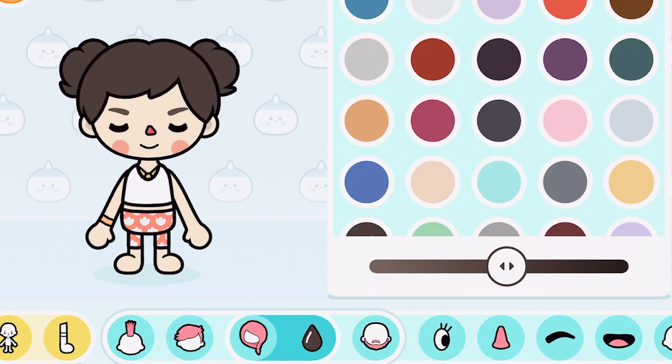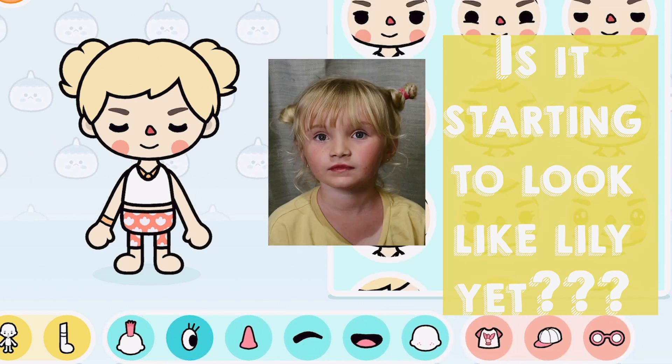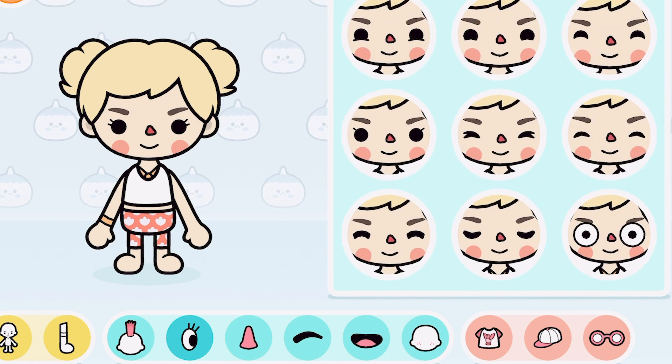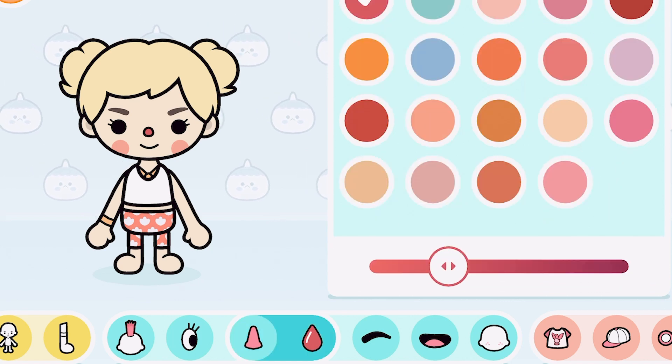Next, we're going to pick out her hair color. She's pretty blonde, so she's about right here. Is it starting to look like Lily yet? Let's give her some prettier eyes — they're pretty! We've got to change that nose. She has a cute little nose, and we can also make it the same color as her skin.